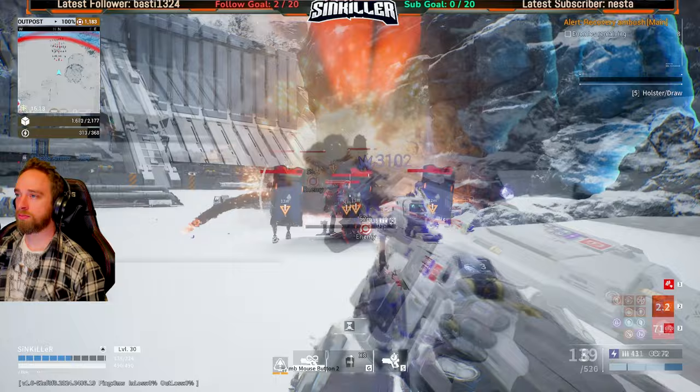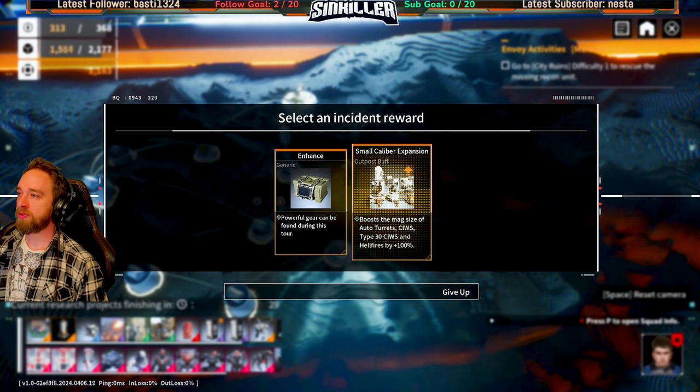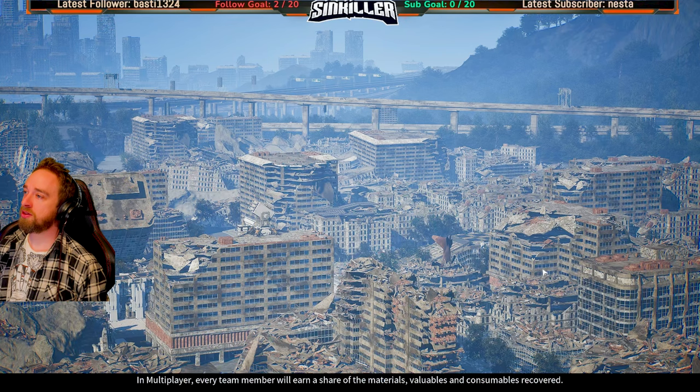Got some metal slabs. We have quite a lot of material which is great. Oh yeah - we can just do it on the fly, don't need to go back to your base. Powerful gear can be found - boost the max size of auto turrets. We probably need something like this over gear just because we need to get home with a weak ass base for this level. We'll go for that. Let's just go to a deserted town and grab all this stuff.